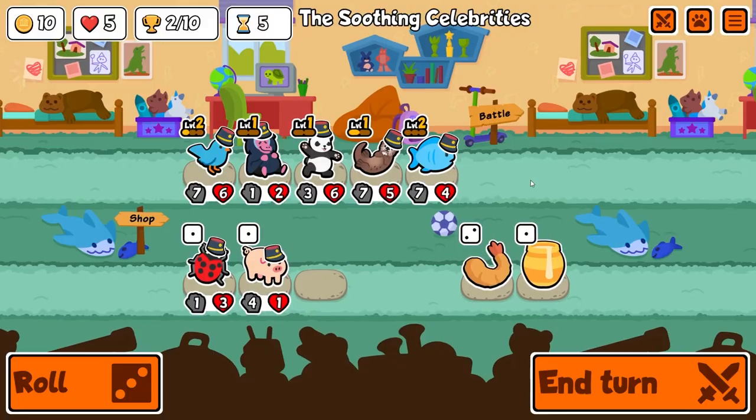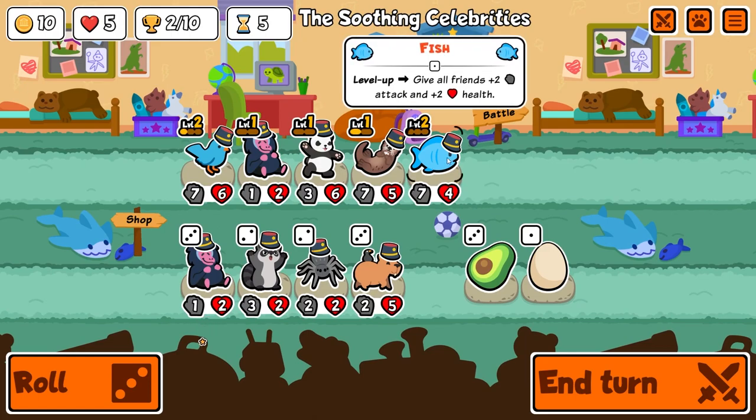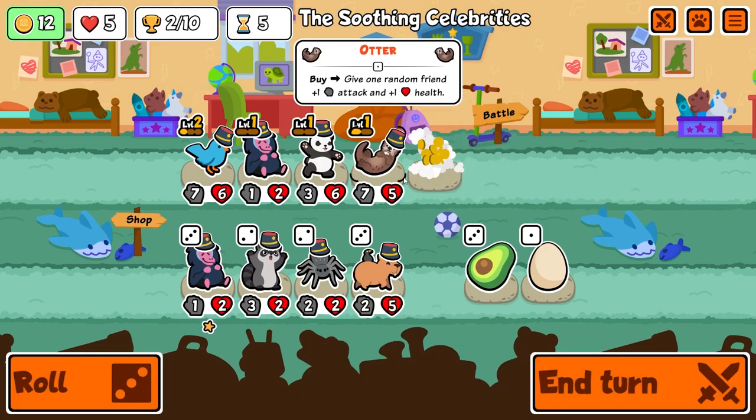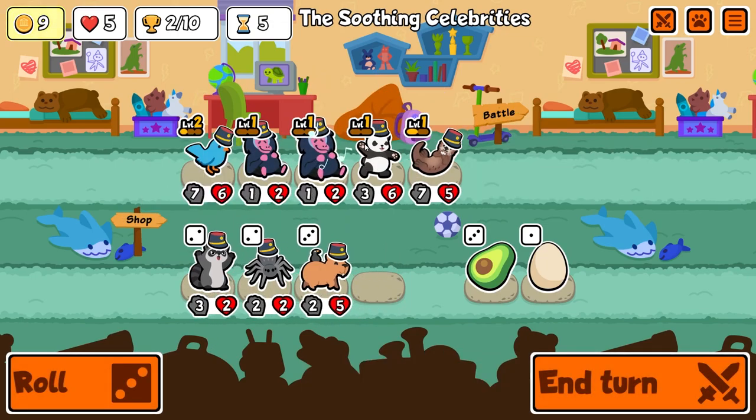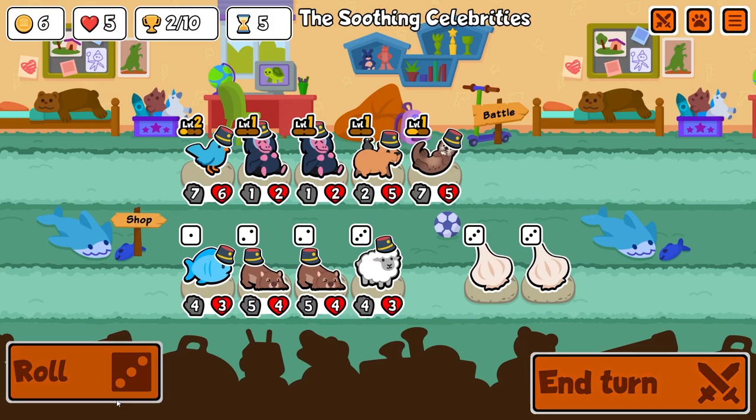We draw there but we still have five hearts to play with. Got another baboon and I think I sell the fish here so I get two gold back. Now we're working with twelve gold, and baboon is gonna start buffing the capybara, which is pretty nice.